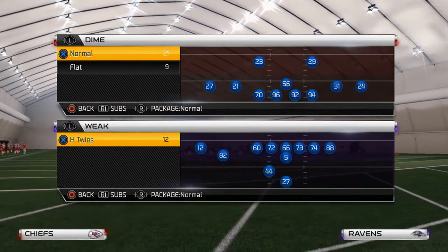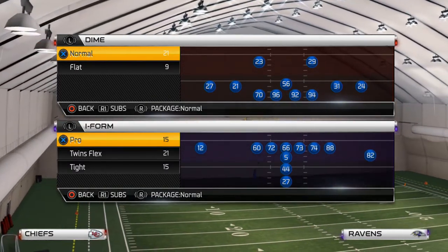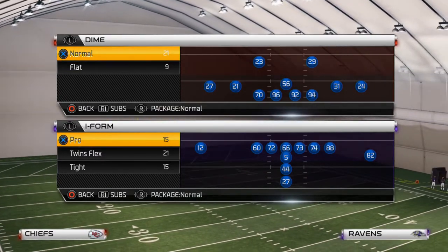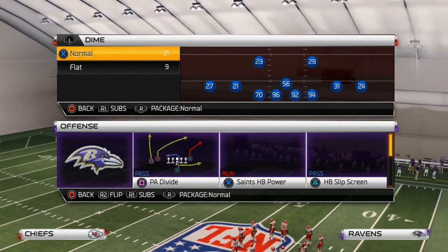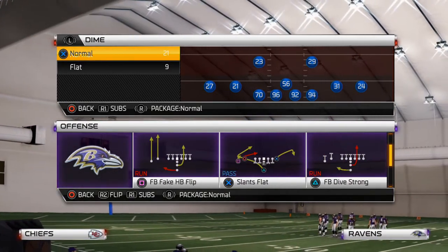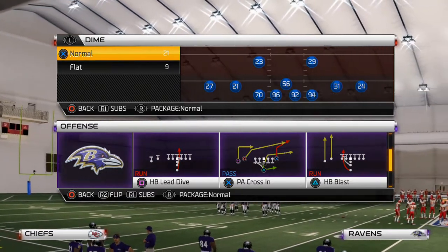Welcome back to another Madden 25 tip. Today we're showing you how to run the ball out of the New Orleans Saints playbook. If you want to pound the rock, you might consider coming out in the I Form Twins Flex — they have a really good play, the Saints Halfback Power is a really nice run. You could also come out in a Fullback Dive or Halfback Blast and set up your audibles.